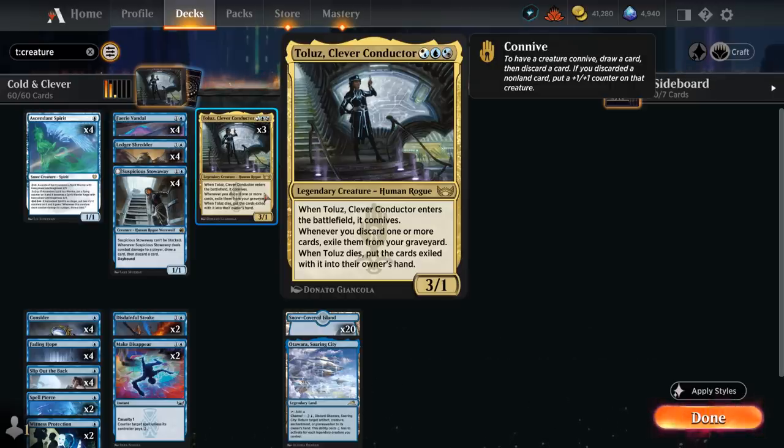When it enters the battlefield it connives, meaning we draw a card and then discard a card. If we discarded a non-land card we put a +1/+1 counter on it. Whenever we discard one or more cards — whether with connive or a totally different card or ability — we exile those cards from our graveyard. When Clever Conductor dies, we put all those exiled cards back into our hand.